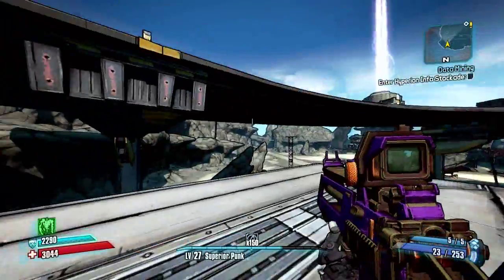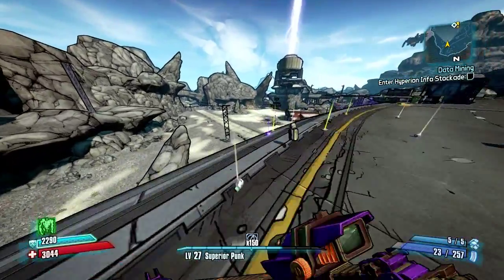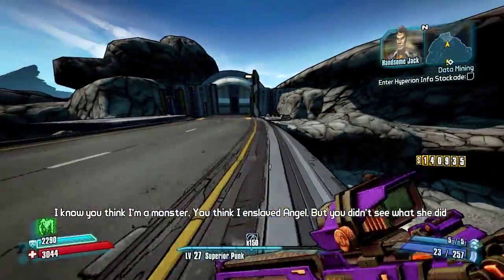Let's go ahead and use the stockade elevator and see what we've got. Let's see — a purple, but that's just iridium. No good spawns from Saturn. Maybe it did end up flying through the ground, I don't know.